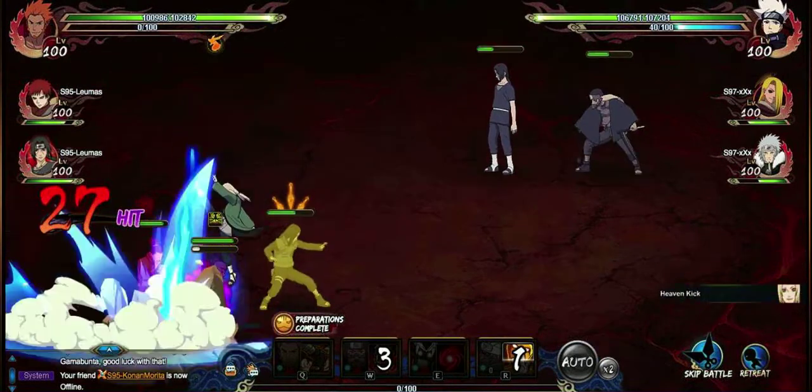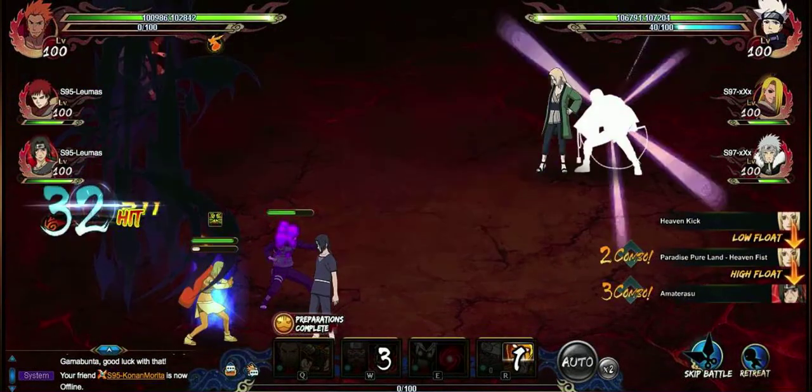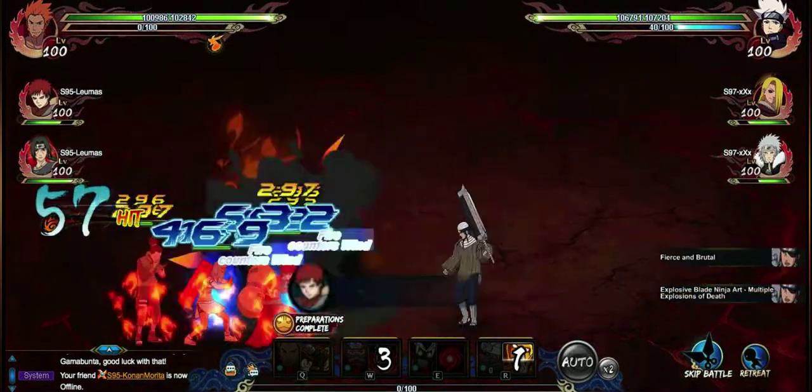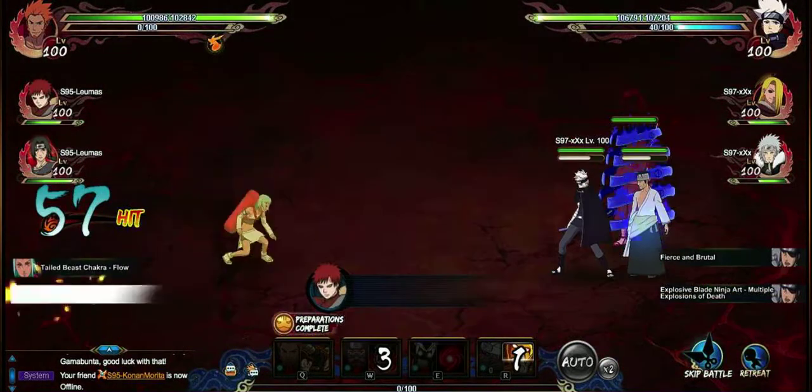Angel Conan hardly did anything there. Normally I would like my Shikamaru to give 60 chakra to Gaara, but he won't — he's in there for his passive.